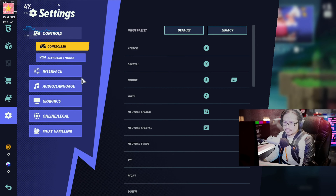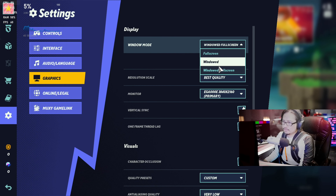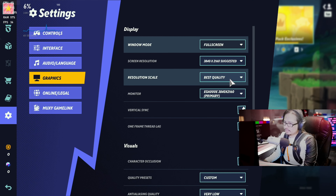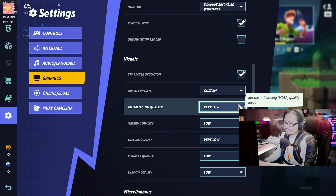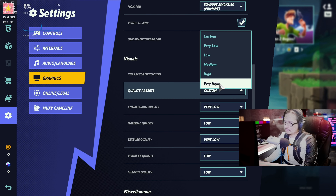Alright, first things first, let's go to the graphics. Full screen, primary monitor, resolution scale, best resolution. Quality presets already on low — let's set it to very high.